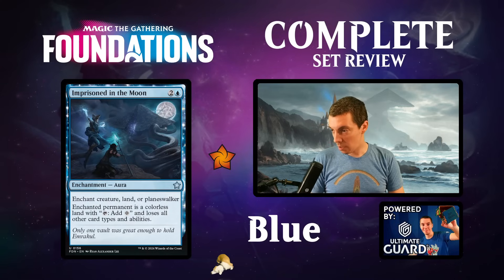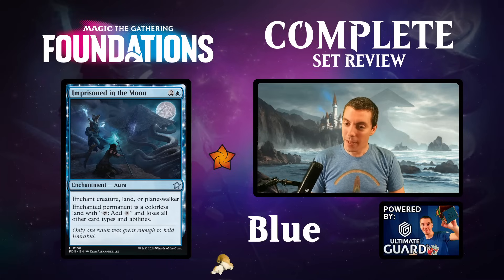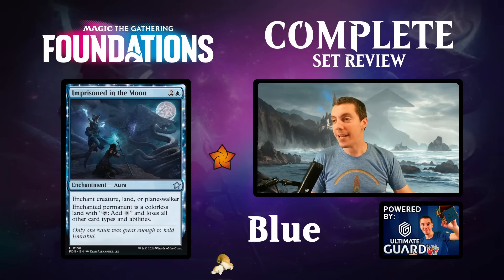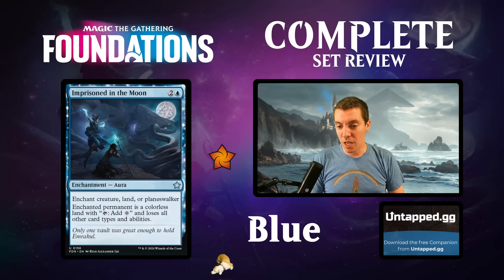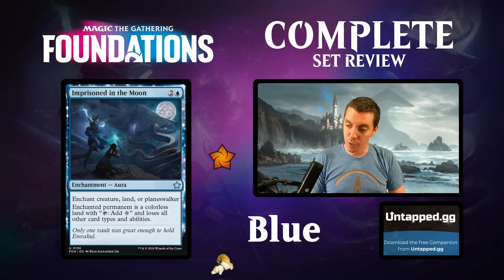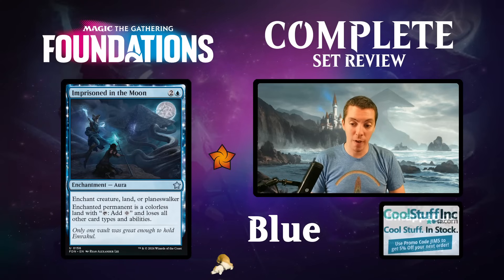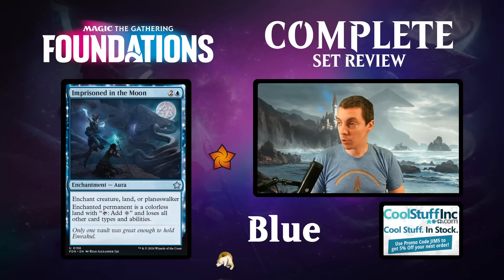Imprisonment in the Moon returns, downshifted from a rare. Three mana enchantment that turns a creature, land, or planeswalker into a colorless land. A fringe playable blue card in constructed if you're desperate for an answer. In limited, a fine removal spell - not great, but if you're desperate for a removal spell this can do that.